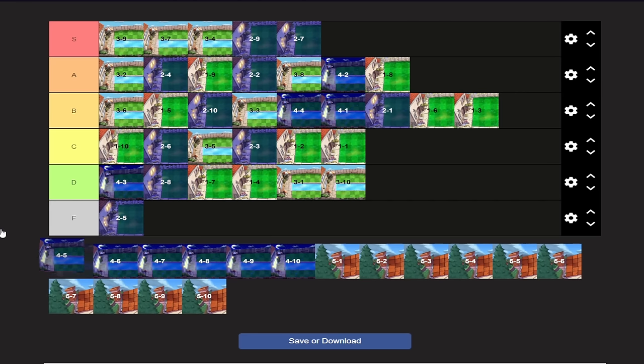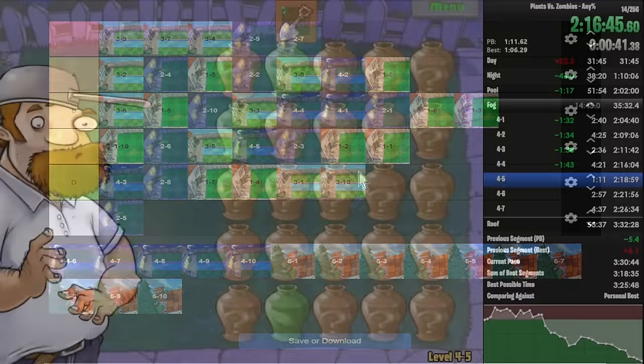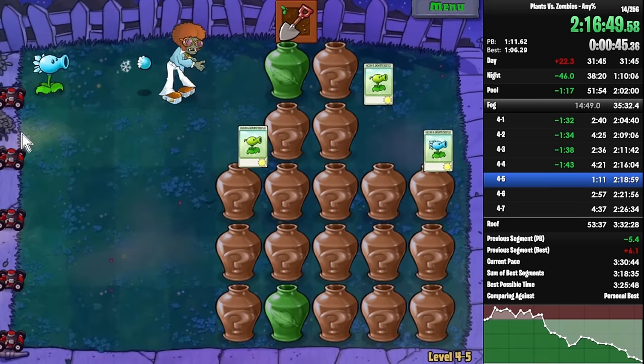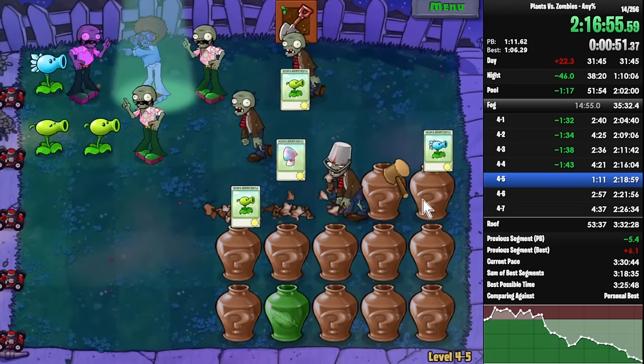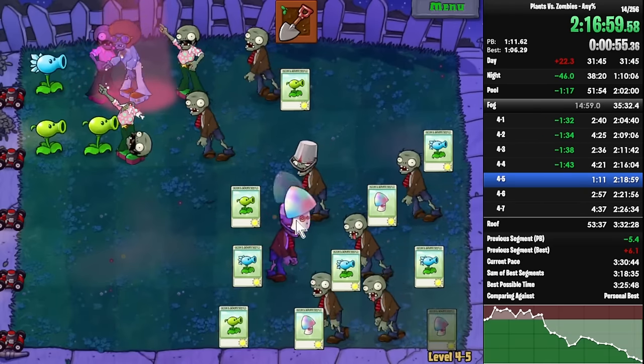4-5 is C-tier, I guess. You could probably put this anywhere between C, B, and D and I'd just be like, sure, whatever. Because I suck at this stage and Vasebreaker is not one of my strong suits. Maybe if I do puzzle speedruns I'll be better at Vasebreaker, but for right now I haven't done any, so I suck. Tunnel Vision is probably my biggest skill issue with 4-5.